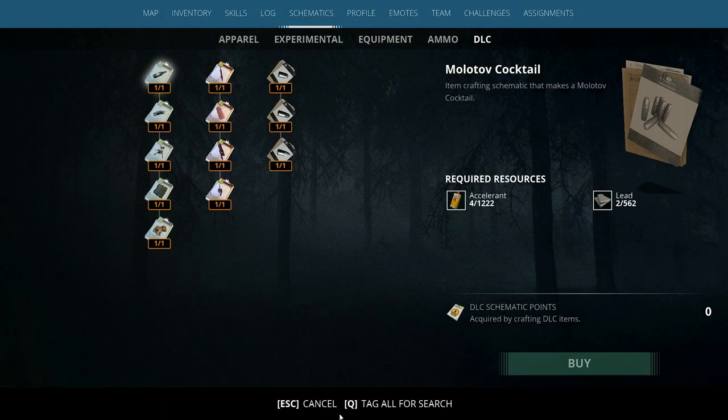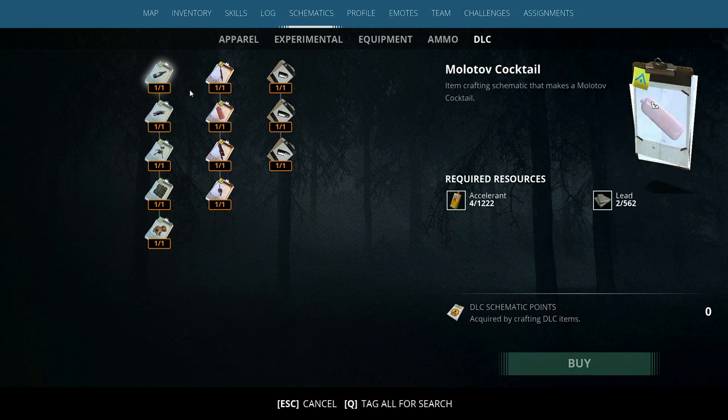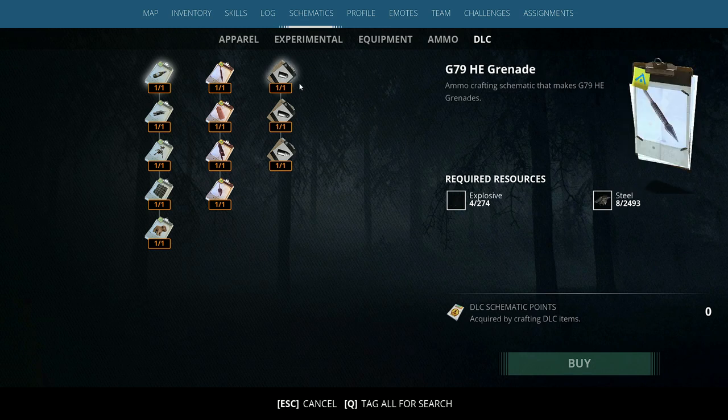Next up is the DLC schematics. The way you get these, as it says, is by crafting DLC items. All you're going to do is buy your first DLC and you'll end up with some bit blueprints for that DLC — the blueprints will already be there, so it's a pretty much redundant feature. Some people may use it, some may not. I already have all of these and they'll probably expand on this and add more as we head further into 2023.